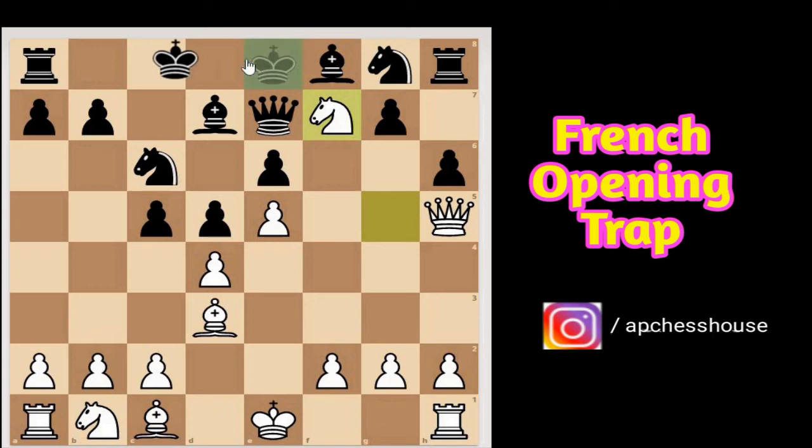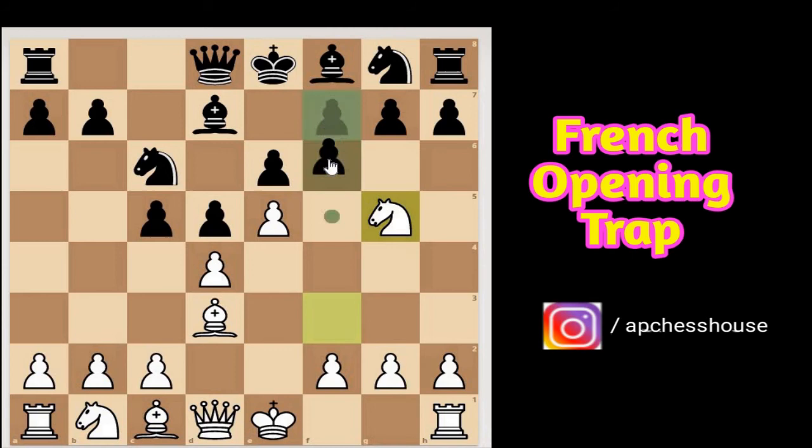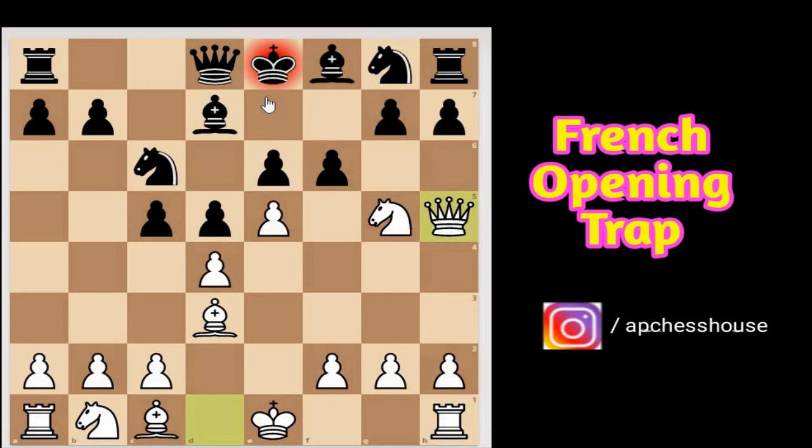After knight to f7, just look at this position: the king can't castle, the queen can't move anywhere because all squares are blocked, the bishop is blocked by the queen and a pawn, the knight has no square to go, and the rook is sitting idle in the corner. Now, after knight to g5, if black plays f6 instead of h6, we will also play queen to h5 check.